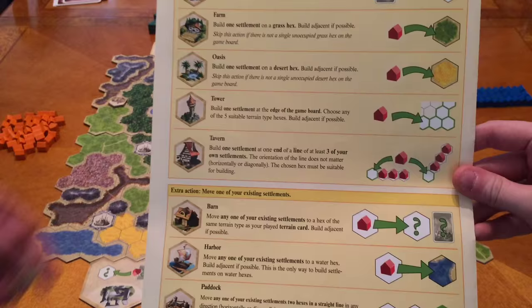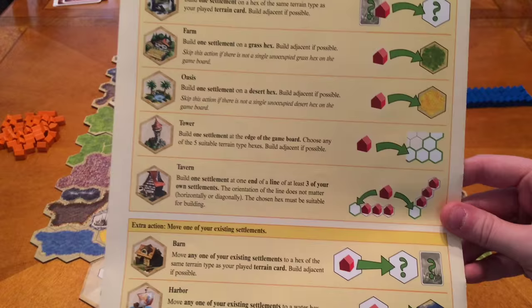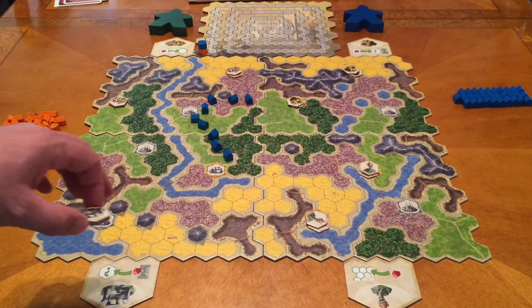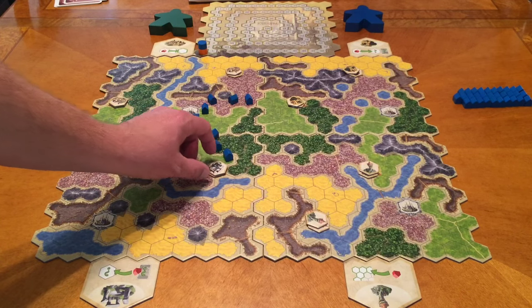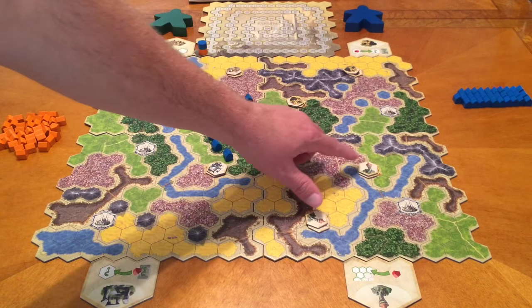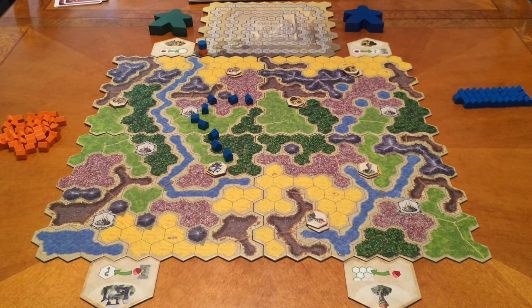The back of the rule book explains everything in full detail about what each location tile does. The different board tiles you put together will have different ones — like this one has the Oracle, so you take two of those Oracle tiles and place them there. When you take one, you only get one of that. Over here we have two different tower locations — as long as you go to both, you could take one of each. The tower allows you to build a settlement at the edge of the game board.